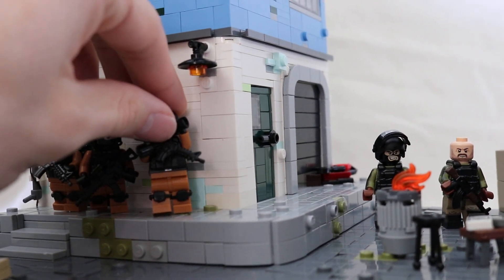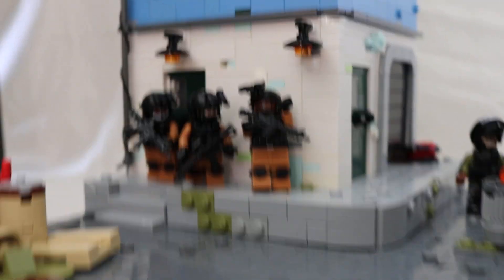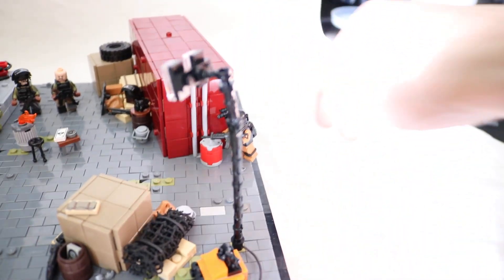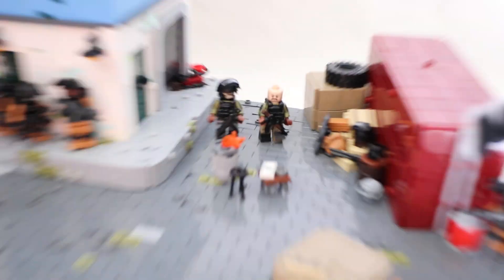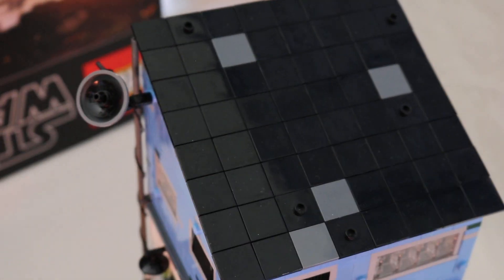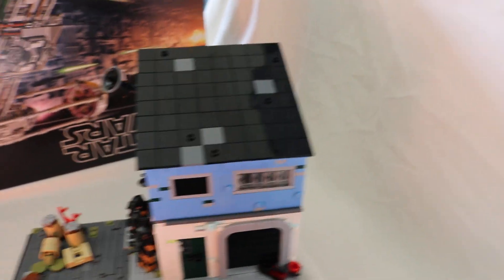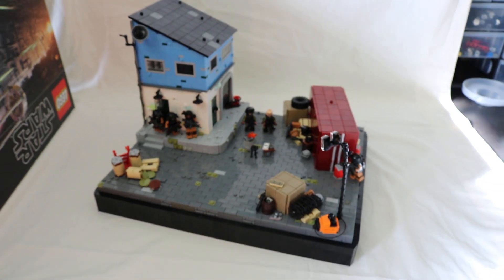These guys are just about to breach and clear this shipping yard — they're kind of stacking up right here, and then you have the lone one over there just hanging out. Supposedly there's another little squad coming in this way, and they're going to pinch the Russians here in the middle. That's pretty much it. I'll show you a quick view of the roof — it's offset by half a stud on both sides, so it actually hangs over the side of the mock a little bit.